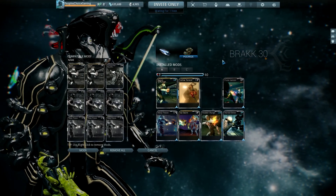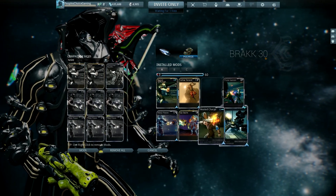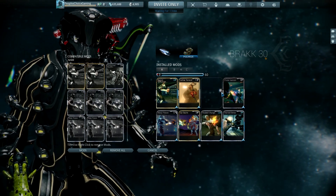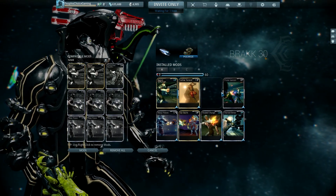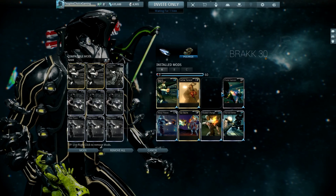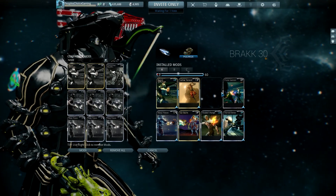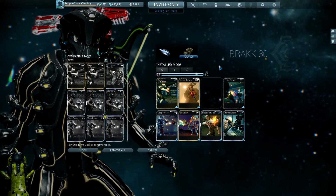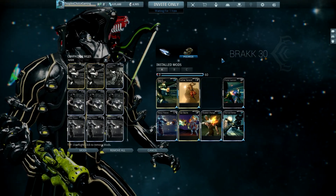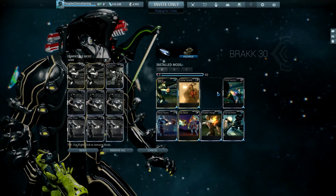If you really like this weapon you can add one more V polarity — it already comes with a dash and a V. So you could add one more V, and that'll give you enough mod points to throw in an ammo mutation mod if you want to take it into really high survival. Or you could just add more damage and use your ammo boxes, which is what I normally do when going for high-survival records. You can use team ammo restores from the market pretty much indefinitely, so ammo mutations aren't as needed as they used to be.